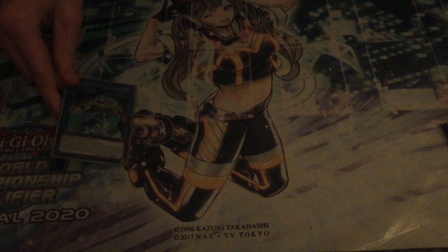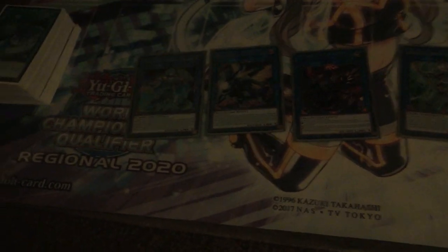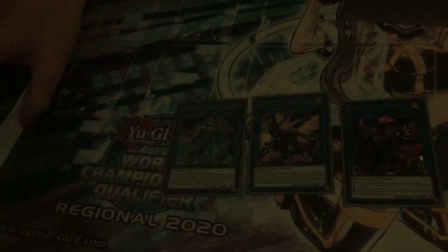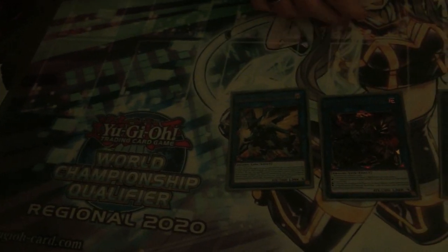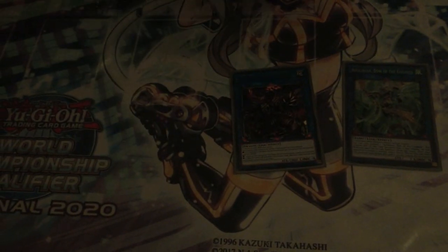Then we play four Link 4s: Avramax, Borrelsword, Sage, and Apollousa. Avramax says Fossil Diner can no longer be destroyed in battle, can't be targeted, and when you summon it with IP Masquerena, can't be destroyed by card effects — which is so strong. It gains attack every time it battles, and if somehow they do out it and send it to the grave, you get to shuffle any card from their field back into the deck. Most decks just can't out it. Borrelsword is there to end games. Sometimes you don't even need it because Avramax, Dingiasu, and Block Dragon are just big enough, but it's nice to have.